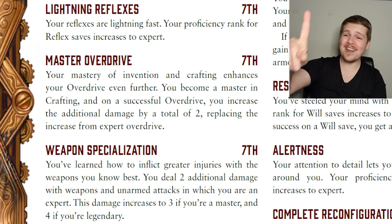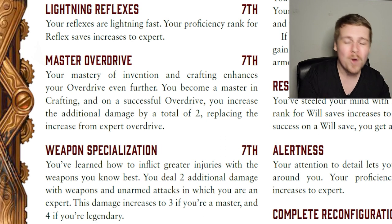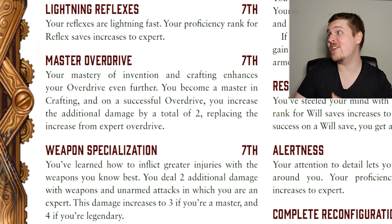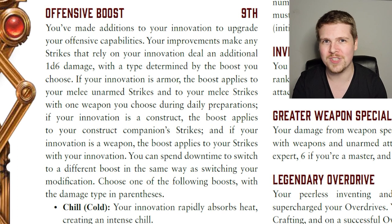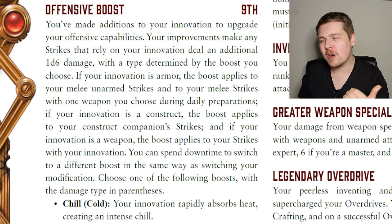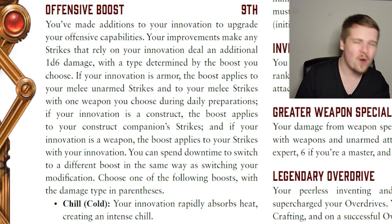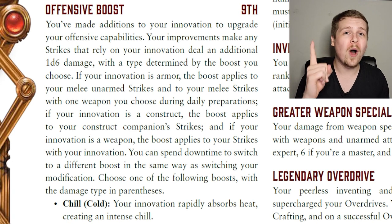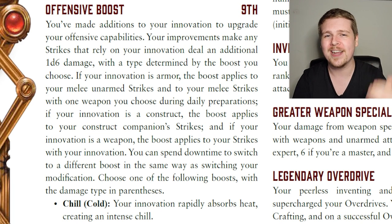Also at level seven, inventors get Expert in Reflex saves, Weapon Specialization, and Master Overdrive — increasing overdrive damage by another point and giving master proficiency in Crafting. Level seven is just huge for inventors. Level nine increases their class DC to Expert and grants Offensive Boost: you pick one of the available damage types — cold, fire, electricity, bludgeoning, slashing, piercing, or acid — and all your attacks deal one d6 additional damage of that type. You can change it, but it requires a full day of downtime and a Crafting check.